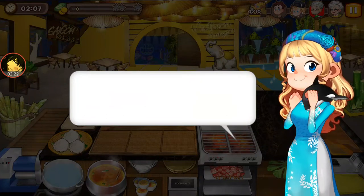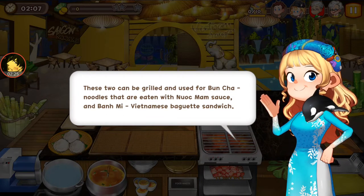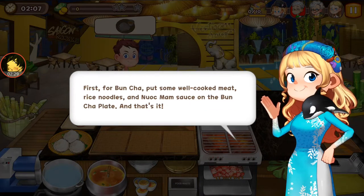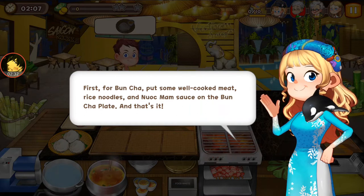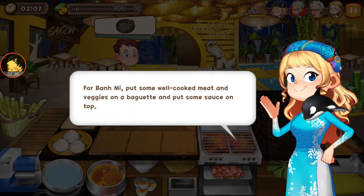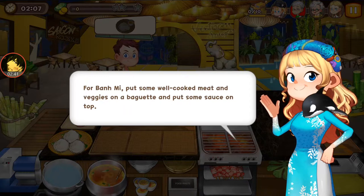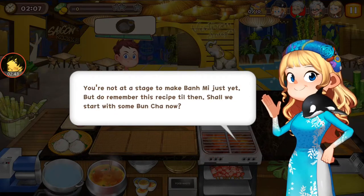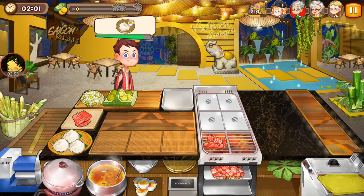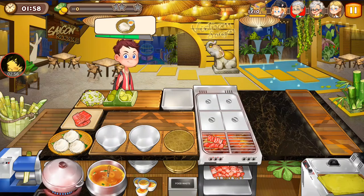There are two types of meat: pork and chicken. For the boon cha plate, put some well-cooked meat, rice noodles, and walk mom sauce on the plate. For ban me, put some well-cooked meat and veggies on a baguette and put some sauce on top. Okay, yep, that's what it's going to be.